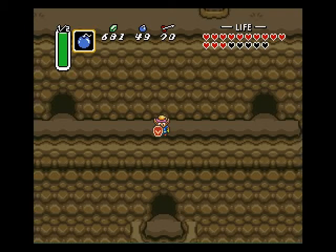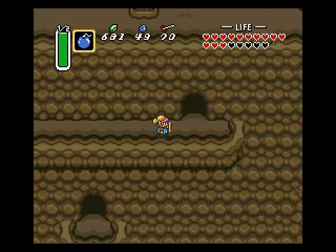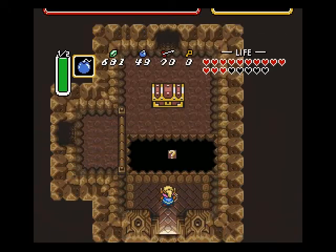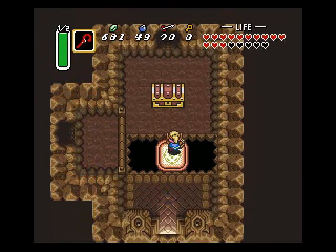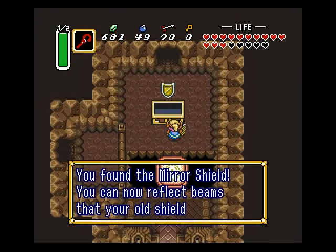Hello and welcome. This is your Funky Monkey with the Let's Play Legend of Zelda: A Link to the Past, Episode 34. In this one, we're going to head back into Turtle Rock and we're going to get the big chest, which gives us the Mirror Shield.